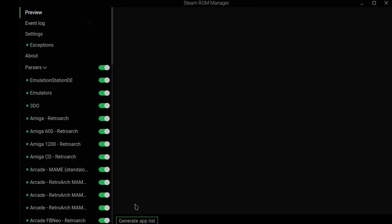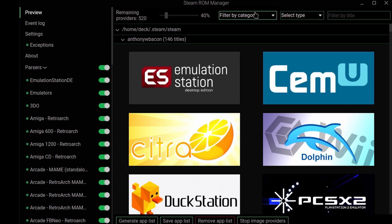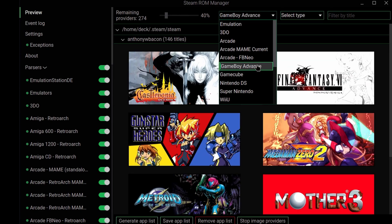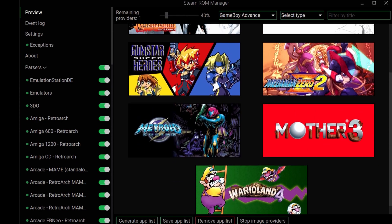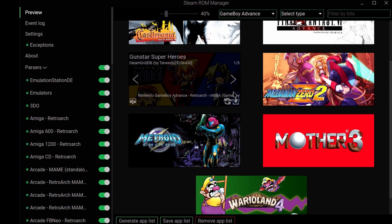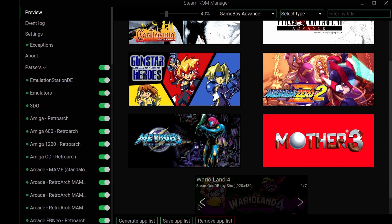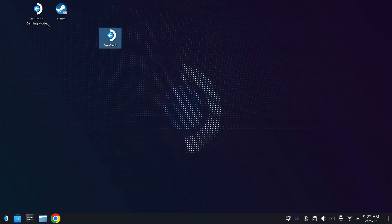From there, at the bottom, there's going to be a Generate App List. This is going to look for all of the files we just added. If you have a lot of stuff on your Steam Deck like I do, go up to Filter by Category and you can pick every single platform on your Steam Deck. If we select Game Boy Advance, it's just going to show us the games we have added for this installation instance. If you want to change art, you can toggle back and forth — I think all the art that came up is very nice. If you scroll over any individual game, you'll see a little arrow, and clicking it lets you cycle through different artworks. When you're happy, go ahead and hit Save App List — it takes maybe four to five seconds. Then close Steam ROM Manager and return to Gaming Mode.